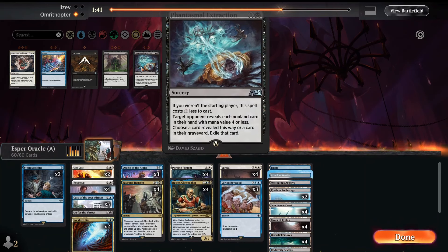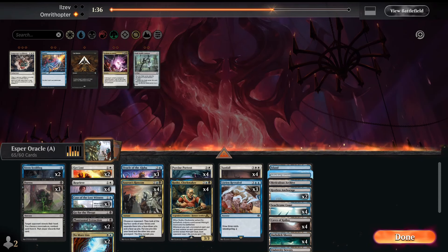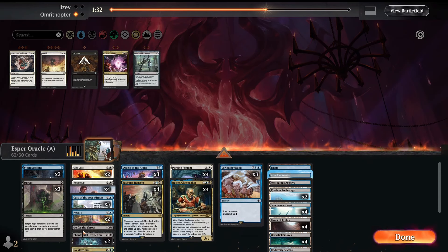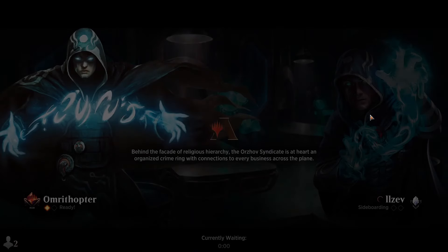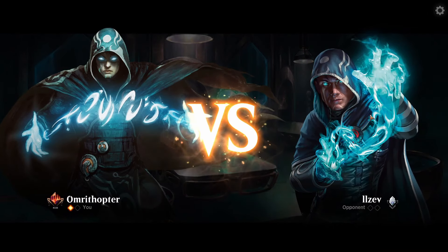On the draw we definitely want a Duress, Theratus is great, and a Gate. We're going to go down on Sunfalls, Go for the Throat, and Sternscolding. Sternscolding is fine in this matchup but just not good enough to keep post-board — it hits Fiblethip and the wizard, but that's really not enough. Oracle of the Alpha is especially awkward to hit off the top with Case of the Lost Witness, which actually comes up in this matchup since Case is so important here.